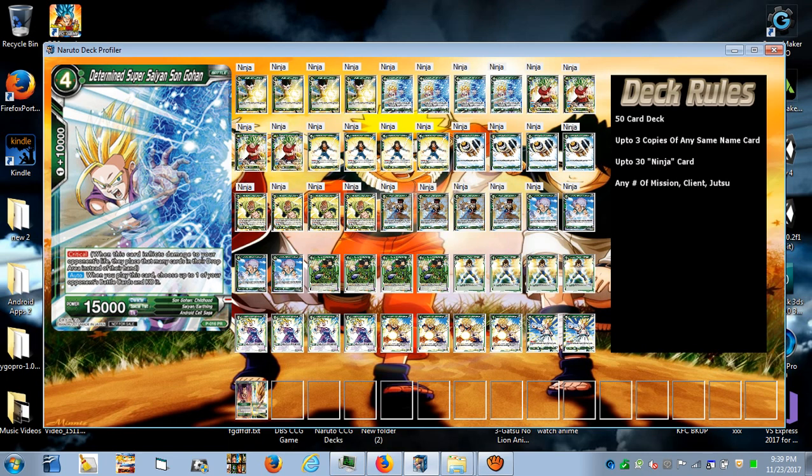The promo Gohan is our green critical attacker. He has an auto effect: when you play this card, choose up to one of your opponent's battle cards and KO it. So it lets you get rid of one of your opponent's battle cards, then you can attack their leader and go for that critical hit. Because you're comboing to boost, your hand will be less than your opponent's, which triggers your leader's effect when you attack to make them lose a card. Attack with your battle cards first, then attack with your leader.